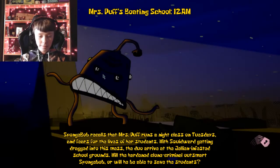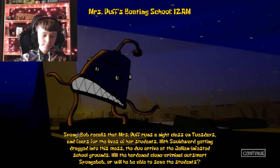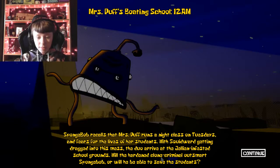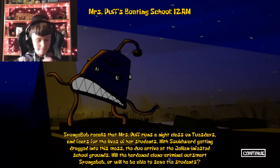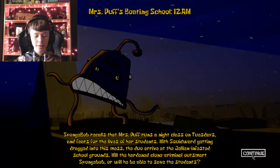Oh no. SpongeBob recalls that Mrs. Puff runs a night class on Tuesdays. In fear for the lives of her students, with Squidward getting dragged into this mess, the duo arrive at the jelly-infested school grounds. Will the hardened clone criminal outsmart SpongeBob, or will he be able to save the students? I don't think I'm going to be able to save the students. I'm scared.